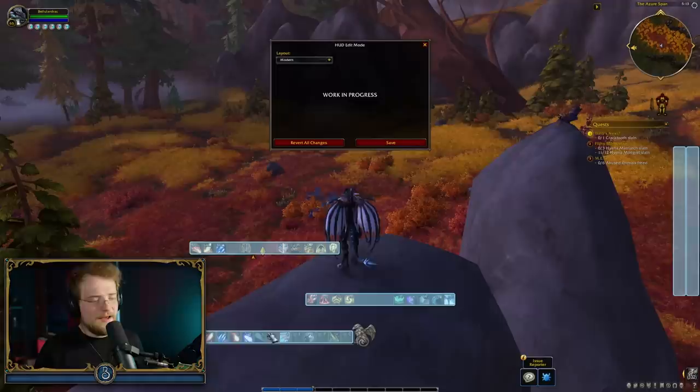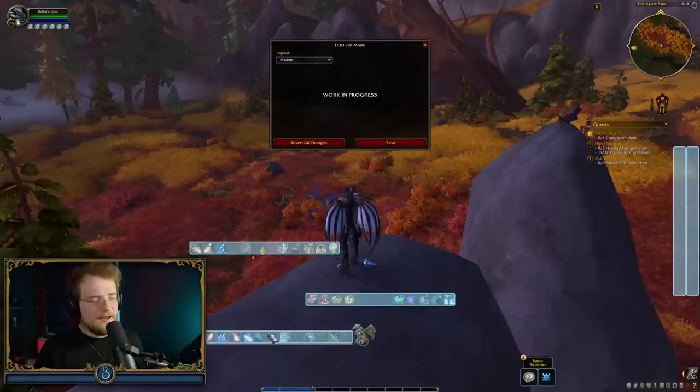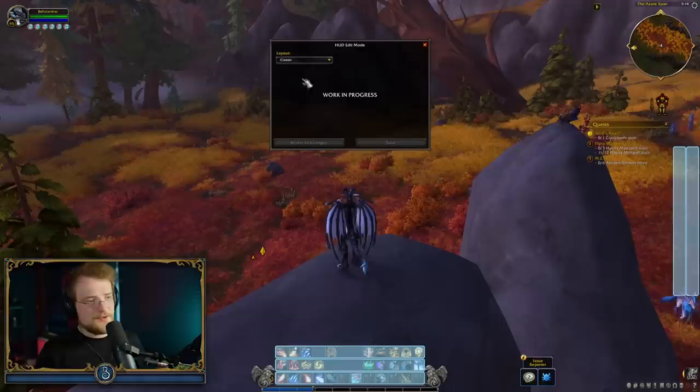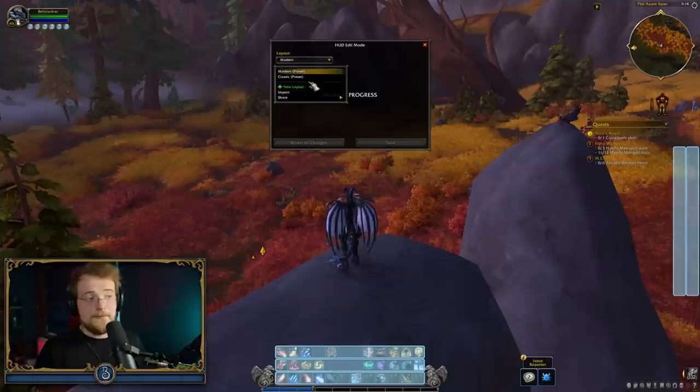If I go to the main action bar, you can see that I can hide the art bar. I can also hide the scrolling. So if you want things to look a bit more minimal, you can do that. Another nice feature is that there are layouts. Right now the layouts don't work because Modern and Classic are actually just the exact same. But you will be able to add new layouts, import other people's layouts, and share layouts.